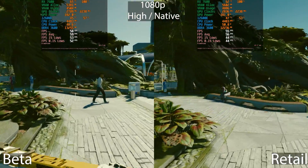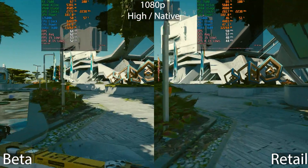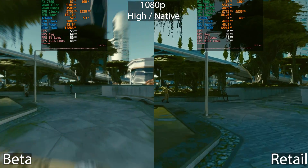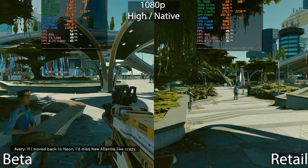If we drop this down to high, you'll see that we are almost hitting 60 frames per second continuously with the beta, whereas the retail is continuously stuck below 60 frames per second. It does still drop below 60 at times, as you can see.